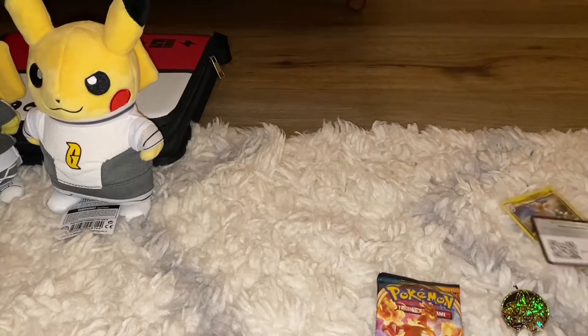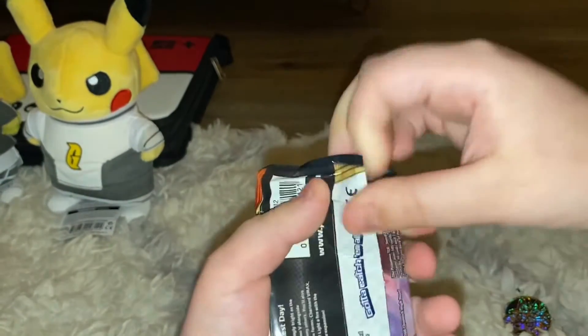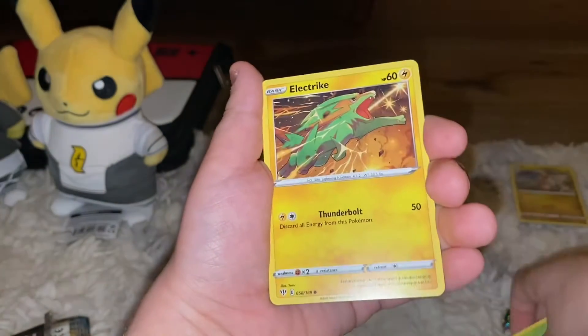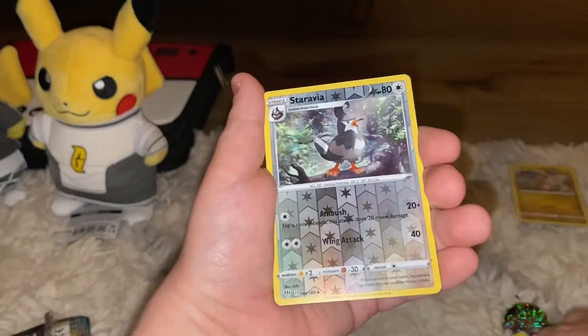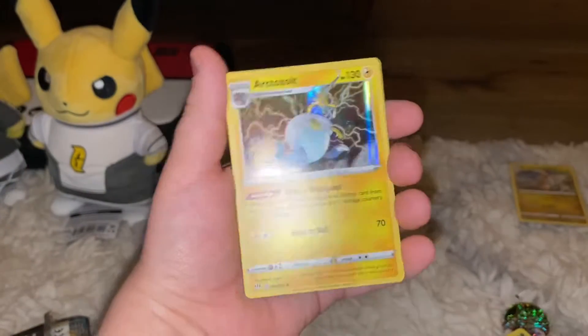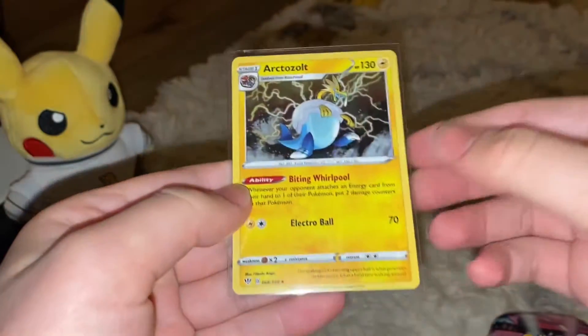Alrighty, let's move on to our Darkness of Blaze pack — Pan Sage, Electric, Hatterene, and holo Arctazolt. This tin was pretty good — two holos in the most packed here. Here's the holo Arctazolt and the code card.